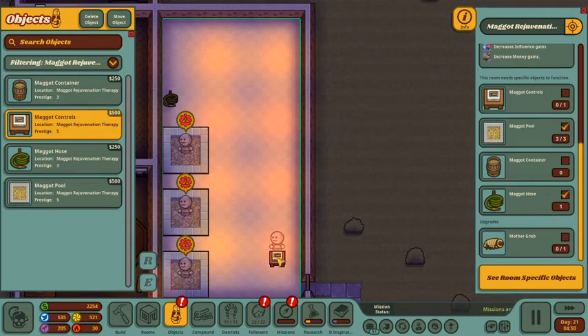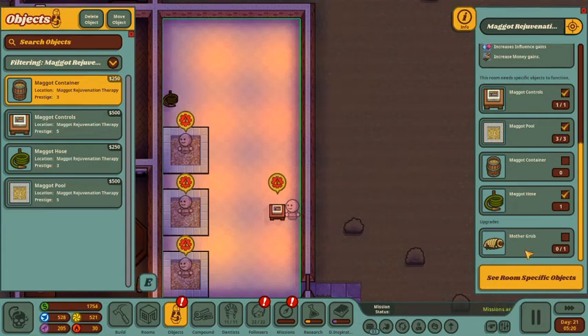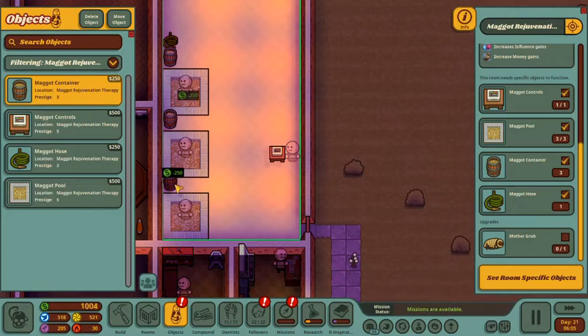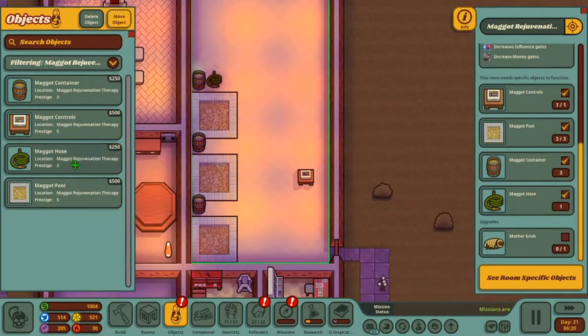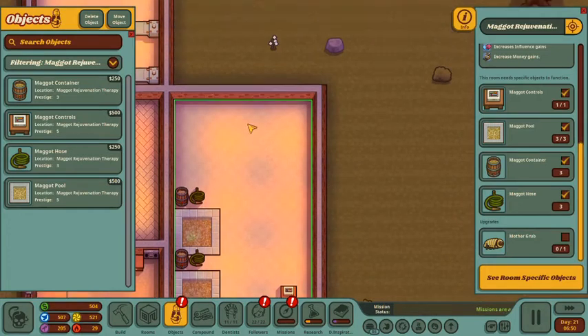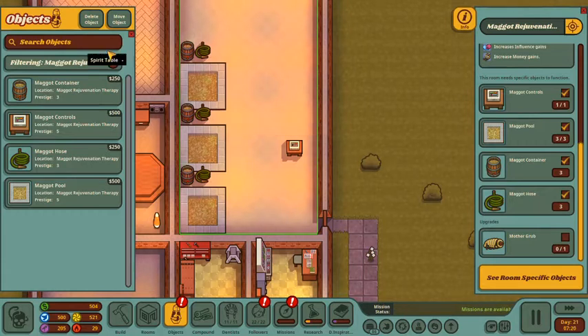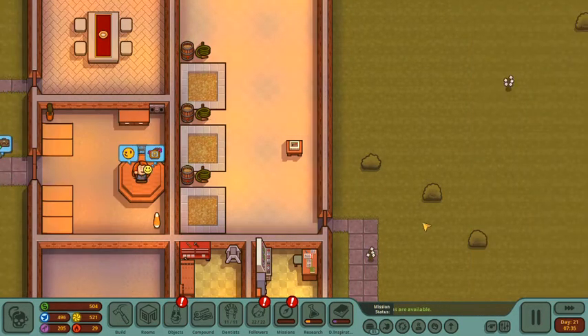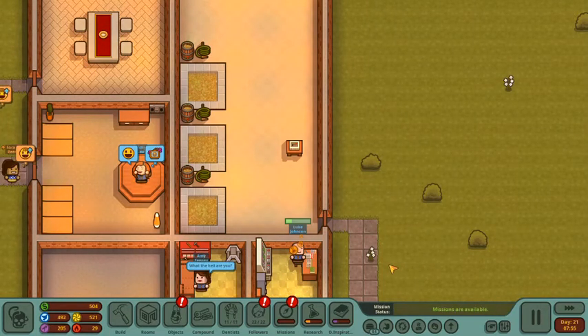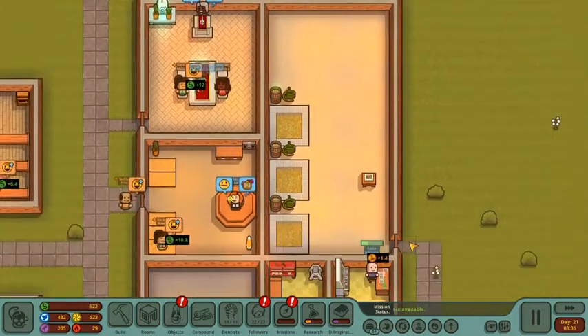The maggot controls — I want the person to be able to see all of them in a maggot container. What's that upgrade? Mother grub? All right. Let's do one maggot container next to each of those, and let's move object to put that there. Then we'll put the maggot hoses like that. Eventually we'll just cut this here and use the extra space as part of our next room. So this is interesting — you can give yourself a nice bath in a pool of maggots. I guess that's what Asclepius would want, he says with a question mark.